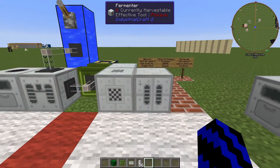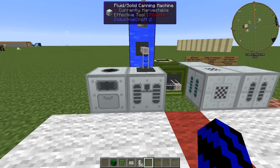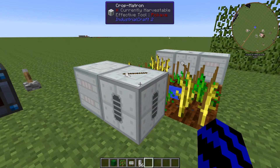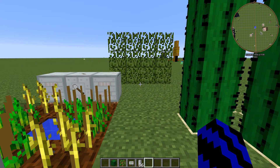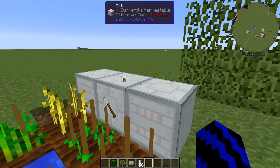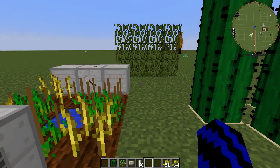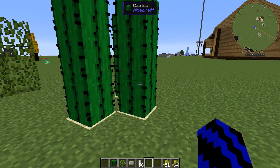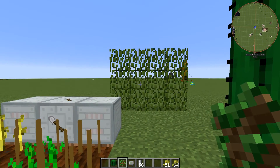The fermenter is used to make biogas. To get biogas, first you are going to need to set yourself up a farm, which I have over here. If you are going IC2 all the way, you can set it up with the crop monitor and crop harvester. Or you can use Mine Factory Reloaded or just a basic farm. You can make bio chaff with cactus, tree saplings, or leaves.